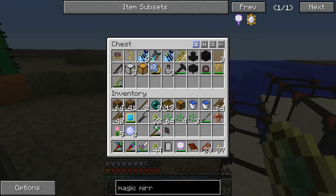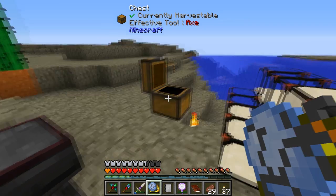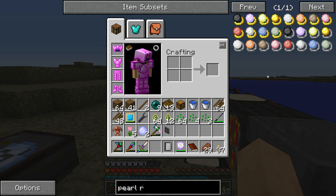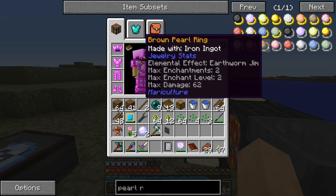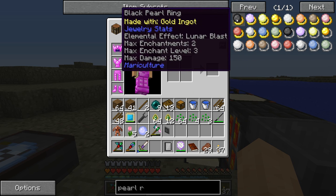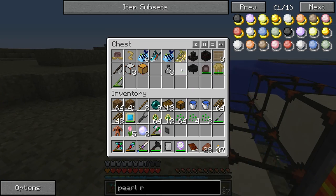Very curious. From what I've read, different pearls will give you different results. So we might need to get some different pearls. I also made a pearl blue ring here - let's see, pearl ring. Max enchantment is one, max enchantment level of three. Really not that good at all. We definitely want to get a better ring overall. Black or purple are quite a bit better, red is very strong, green as well. We might have to make some new rings.